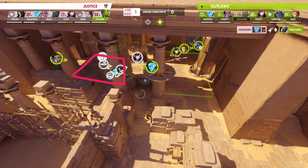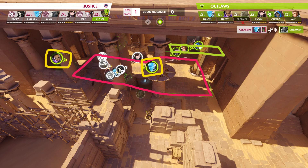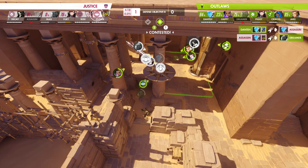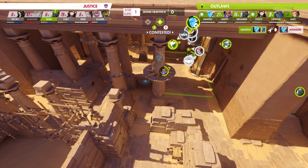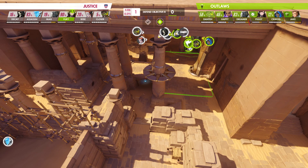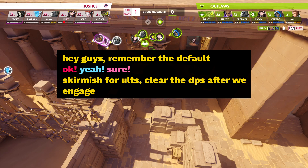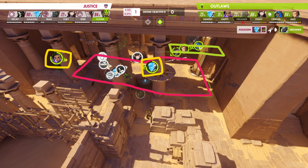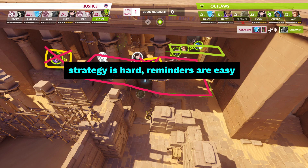For example, Justice are attacking on Anubis B and their default playstyle versus Outlaws' comp involves skirmishing to build ultimates, then engaging to force back the Outlaws' backline. Once the enemy backline is forced into poor LOS, Justice need to use that time window to turn and focus down the enemies that are split — in this case clearing Echo and Sombra from behind. But because Justice didn't remember to play the default, the team tries to hard commit with more ultimates to blow up the enemy backline, allowing enemy flankers to free-farm them and leaving them with no cooldowns and no angles.